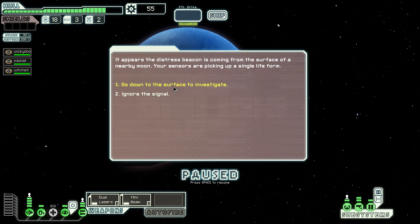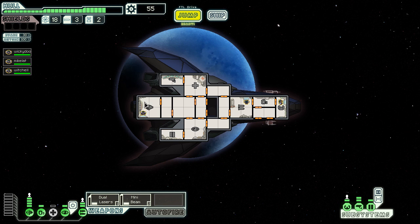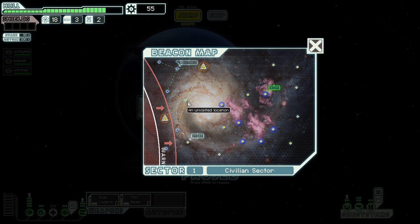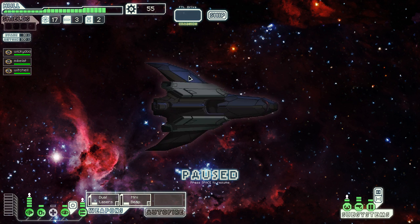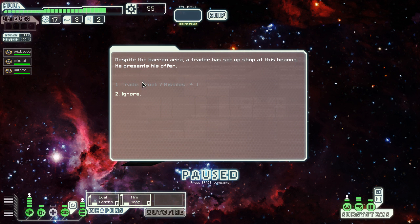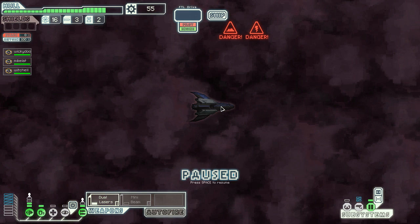There's a distress beacon with sensors picking up a single life form - there's a madman whose mental state is questionable. I'm going to leave him alone. If I had a slug crew member I could assess his mental state since slugs are telepathic, but that's not going to happen. There's an asteroid field here so I'll go around. There's a traitor here - this would have been a good deal if I had more missiles but I can't do it. Unfortunately I have no choice but to go into the ion storm, but it looks like there's no ship there.